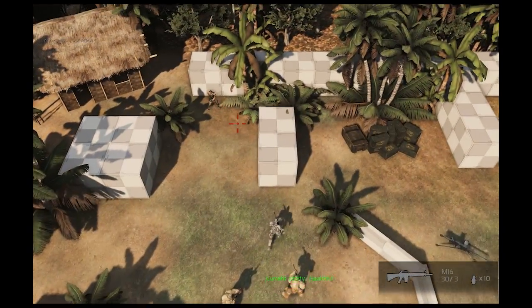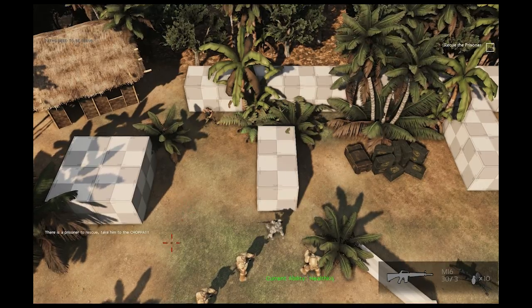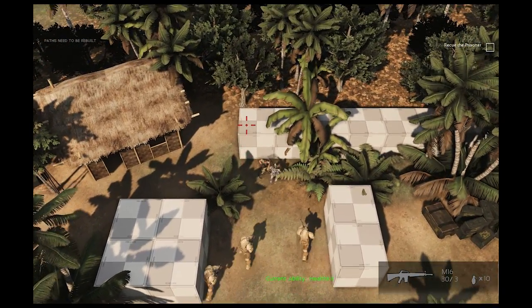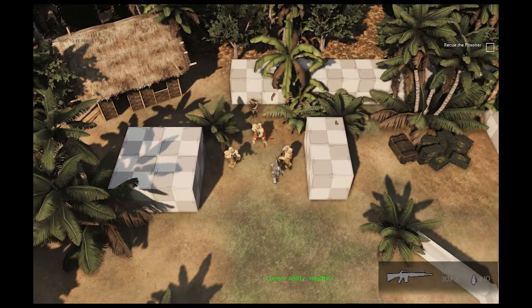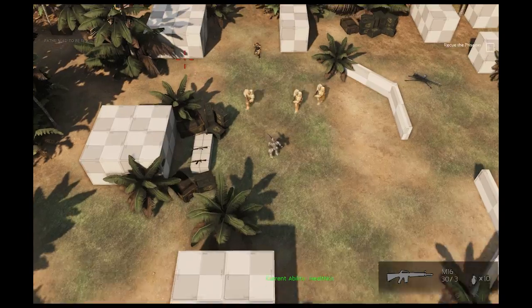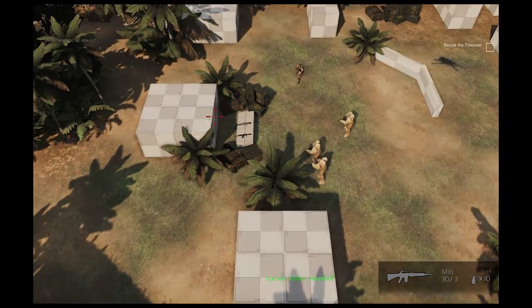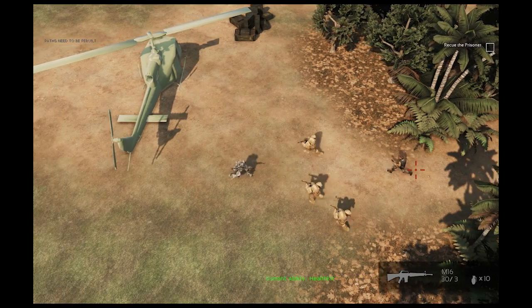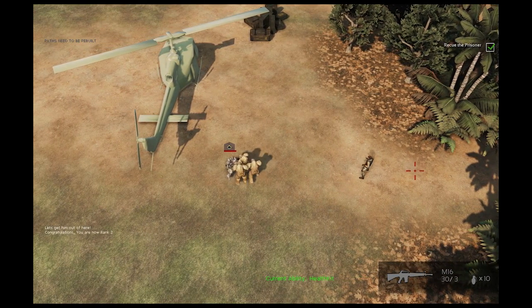We are also going through and adding specific missions to recruits. Here, I'm showing a basic rescue mission. Once the mission is activated, you need to walk up to the prisoner and press the E key to free them. They will then follow you to the end location of the mission, where they will be saved, and you will successfully complete the mission.